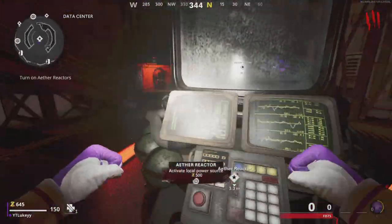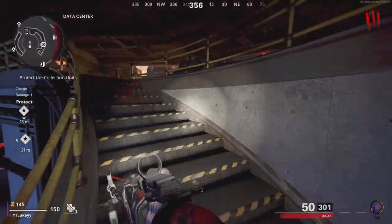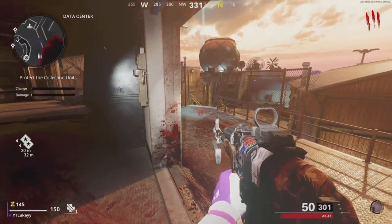Once you've done this, go ahead and enter the reactor, which is through the door, down the stairs, and then just go ahead and turn on the reactor for 500 points.